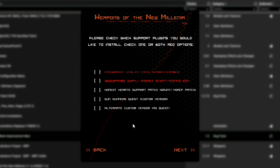The main mod will be installed no matter what you choose. But you have things like the Honest Hearts support patch — that's something you are almost certainly going to want if you're using Honest Hearts. But do you want a special Gunrunners quest? Do you want an alternate custom vendor? The two red options are the most important ones. The second one, Goodsprings Supply Cabinet Cheat Testing ESP, adds a crate into Goodsprings between the inn and the store, and it contains absolutely every weapon and tons of ammo. It is a massive cheat. I do not recommend you use this unless you wish to test things — you will be robbing yourself of much of the fun of getting this stuff.